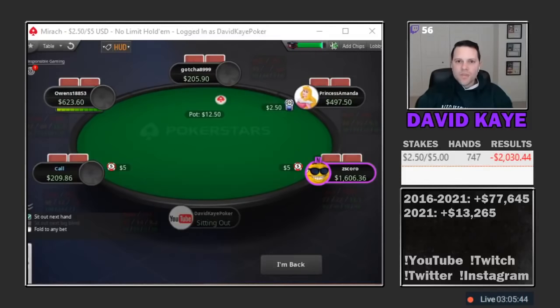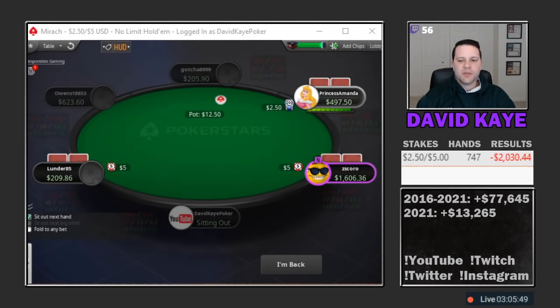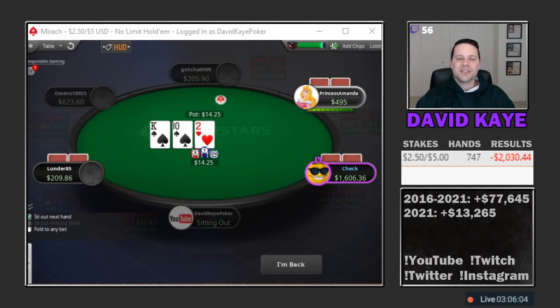That's gonna be the end of today's cash game session. We played for three hours at 2/5, 747 hands, and we lost $2,030 — really tough session. We really just never got anything going. We only won two pots over $200 in the middle, so it's hard to have a winning day when that's how few big pots you're winning. If you enjoyed the video please like, comment, and subscribe. I post a new poker vlog five days a week, Monday through Friday at 1 PM Eastern, and I post my live streaming schedule every Monday morning at 9 AM Eastern on my Twitch schedule page.